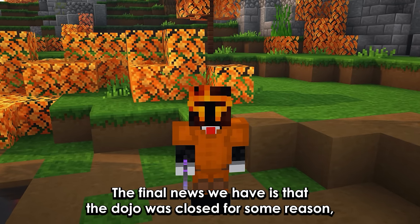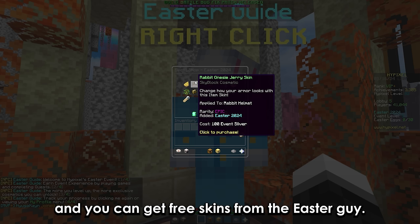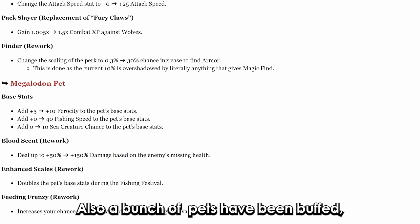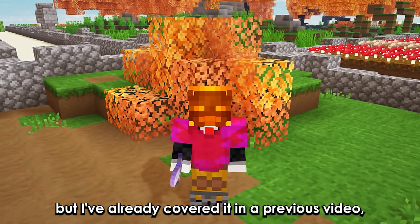The Dojo was closed for some reason and you can get three skins from the Easter NPC. A bunch of pets have also been buffed, but that's already been covered in a previous video — it'll be linked in the description.